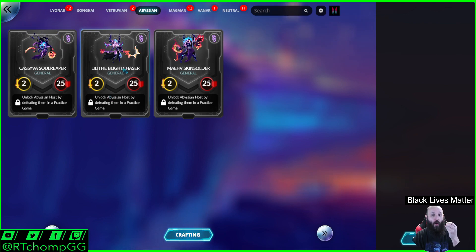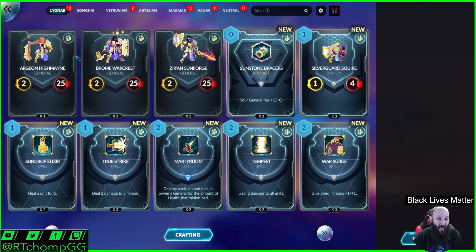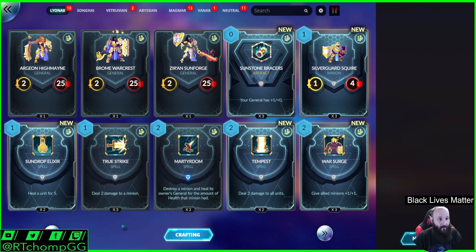Lilith would spawn two 1/1 Imps in random spaces around her. I forget what Maeve's was. I don't know if they even have hero powers anymore, because as you can see these general portraits are blank — they used to have the abilities underneath them. I loved playing Abyssian and Magmar the most. I probably played Songhai and Vanar the least, Vetruvian next, and then Lyonar was between the rest.